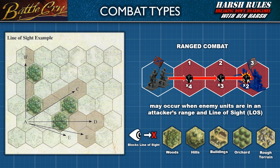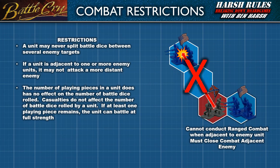Let's take a look at some restrictions to keep in mind when conducting combat. A unit may never split battle dice between several enemy targets. If a unit is adjacent to one or more enemy units, it may not attack a more distant enemy. Finally, the number of playing pieces in a unit does not have any effect on the number of battle dice rolled. Casualties do not affect the number of battle dice rolled by a unit — if at least one playing piece remains, the unit can battle at full strength.